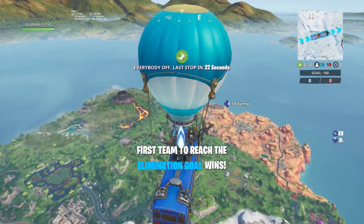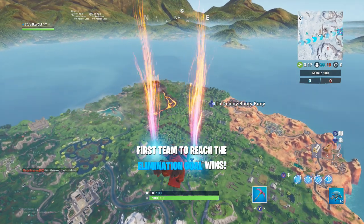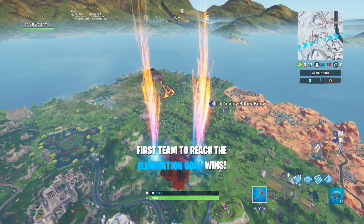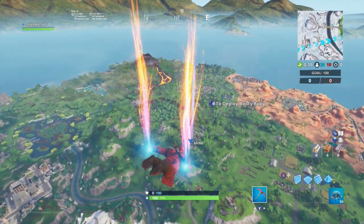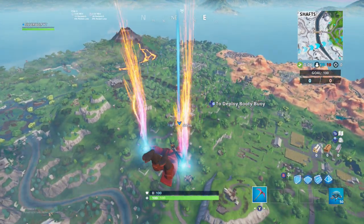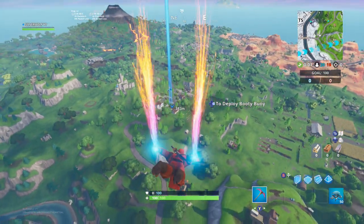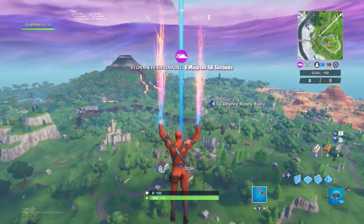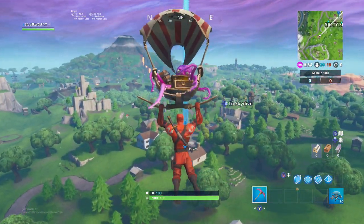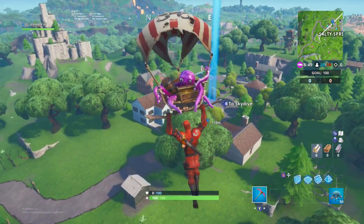I play Team Rumble because I've got a lot of videos to make, and Team Rumble's the quickest. It's the easiest to show off skins because you can respawn and it's just a skin showcase anyway — letting you guys see the skins in action. I put the katana on him; it's not his actual back bling but I think it goes well with his skin.